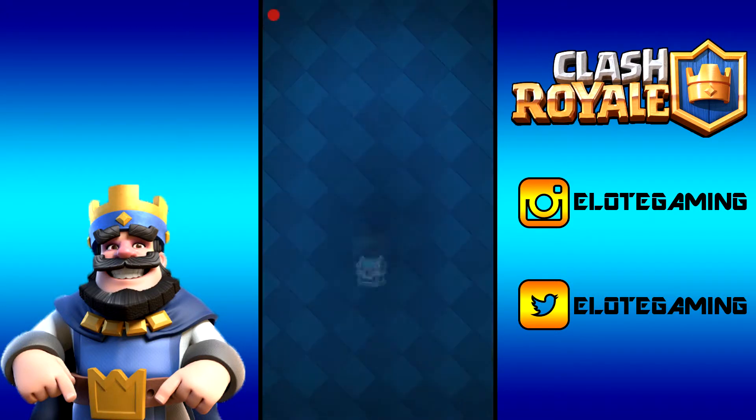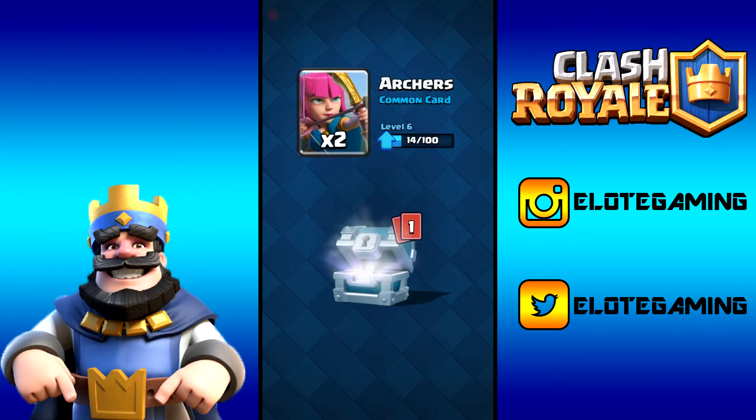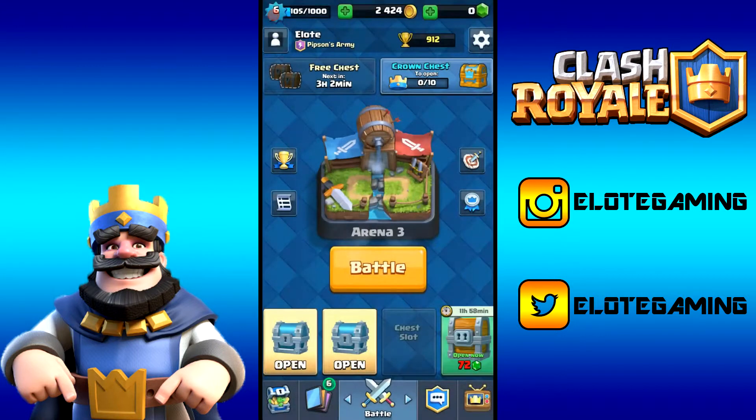Let's open this silver chest now for 18 gems — 34 gold, two archer cards, and three barbarian cards. We've spent all our gems but we have all this gold and two more chests left.